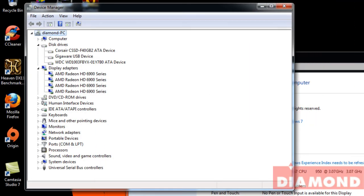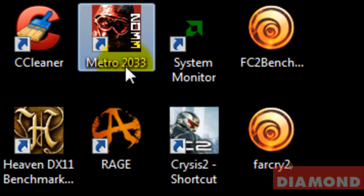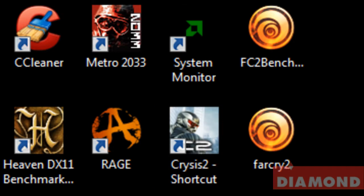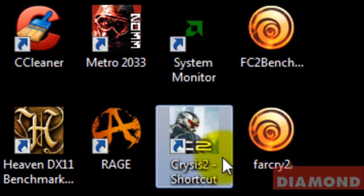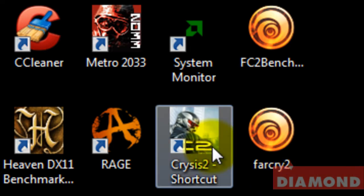Some of the games we're going to be playing today are going to be Rage, Metro 2033, and Crysis 2. Pretty much these three games are the standard in high-end gaming so far this quarter of the year. Crysis 2 was released earlier this year, pretty much setting the standard for high-end gaming, which pretty much beats your hardware to a crisp.